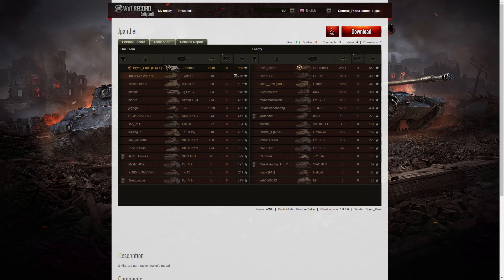The SU-100 managed to get four kills — more than double the highest score on his own team, which was the Type 62 with three. When it came to base XP, Brian got top of the score with 989. The highest the enemy could get was 650, again by the SU-100.